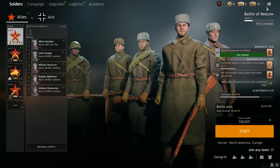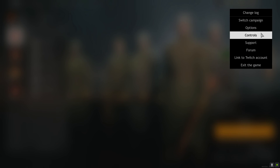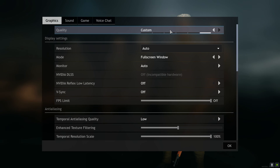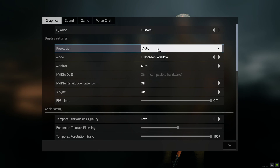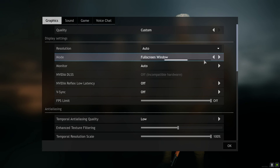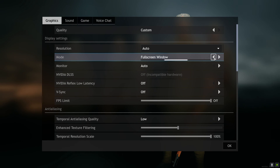Right now we're in the game. The first thing you have to do is go into your graphics settings — go to Options, then Graphics. As you can see, I'm using a custom quality. First we have the resolution set to auto, which is basically the resolution of your monitor. Just keep it at the max. Then we have fullscreen window — you can use fullscreen, it doesn't make much difference in my experience, so it's okay either way.